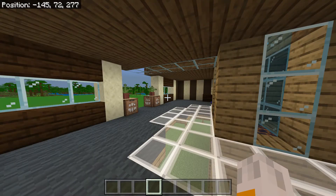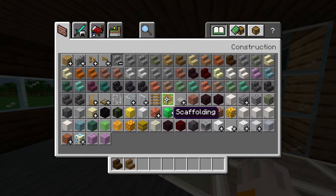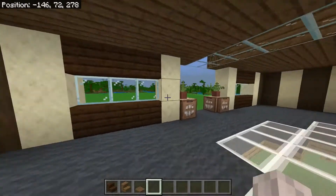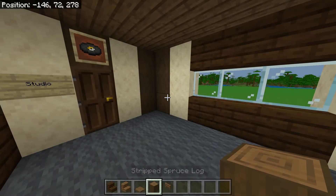Let's see what we need for the stairs: dark oak stairs and spruce stairs, we need spruce trapdoors, stripped spruce logs, spruce fence gates, and dark oak stairs — so we should be all good there.